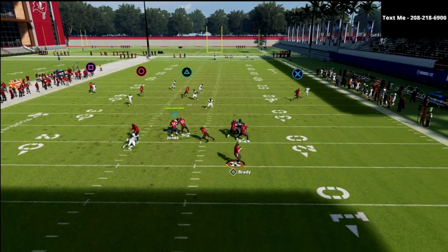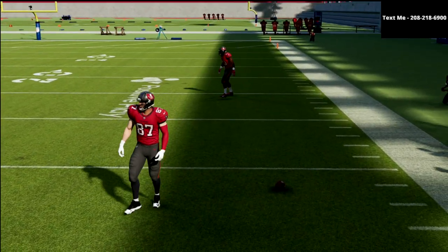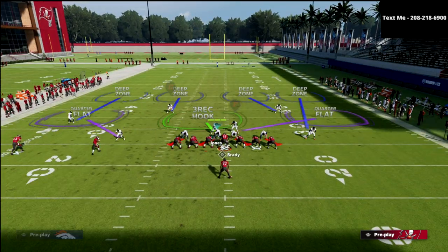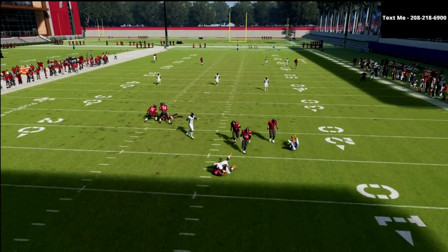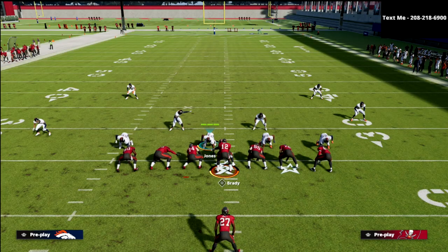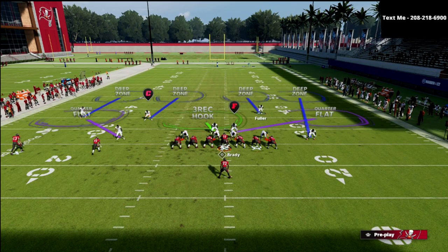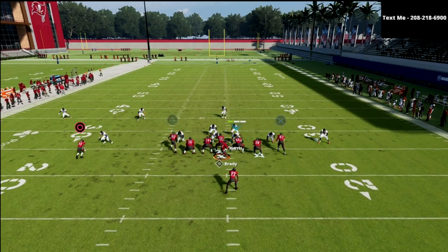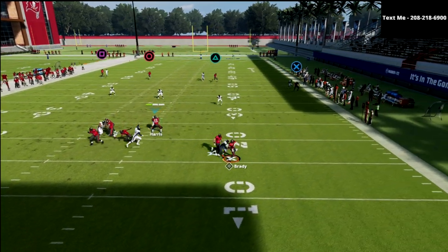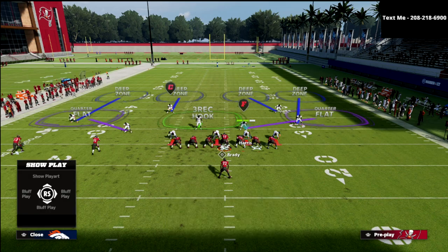Crossing routes are what typically gives quarters trouble in Madden because defenders can take false turns. But here you'll see they match, match, match and play fairly well. Where coverage can break down is with tight ends — and that's the main vulnerability. Generally the number three receiver is the receiver that causes everybody problems. What I like to do is man up the tight end — man up that number three — and drop the defensive tackle on that side into a bluff blitz, replacing the three-hook linebacker.